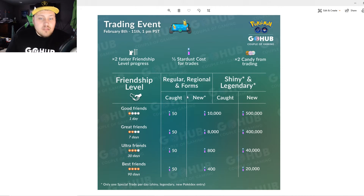As you go up in friendship during that 50% event, everything you both caught was just 50 stardust flat. For new regular or regional Pokemon, it goes down to 8,000, then 800, then 400 across the friendship tiers. For new shiny or legendary, it went from 500,000 to 400,000 for Great Friends, 40,000 for Ultra, and 20,000 for Best Friends.